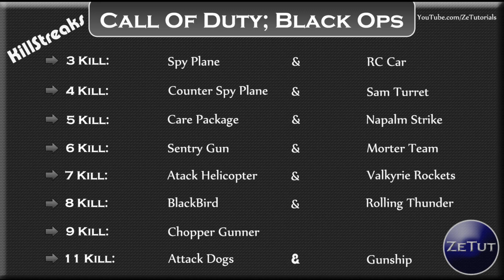For four kills, you can get a counter spy plane, which is counter-UAV, or a SAM turret. A SAM turret basically takes down all the air support in the sky, except for the Blackbird — which is the eight-kill streak, and I'll explain what that is later.